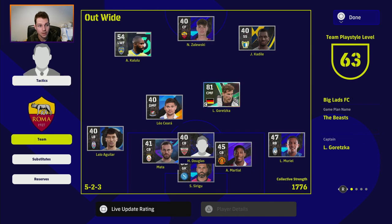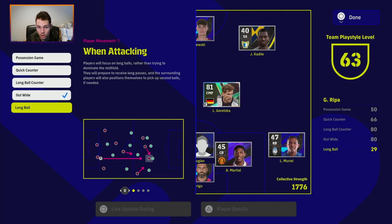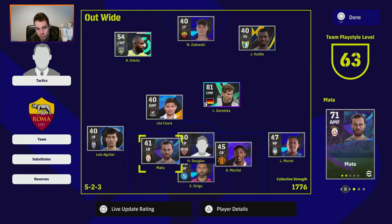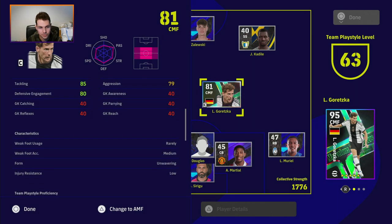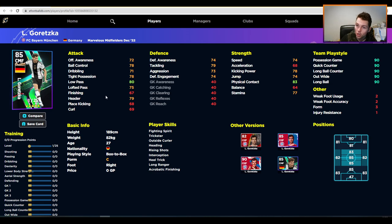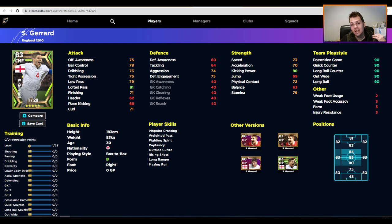You can see here that our team playstyle is currently out wide. If we switch that to long ball, because he's only got a 29 rating, the team playstyle is going to drop to 50 and our overall for Goretzka is going to go down to 54. If we put it back to out wide, we're back at 81. Goretzka and all these special base players are going to have a lot of stats at 90. On eFootballDB it's a very quick way to check — special edition players, Players of the Week, legends and epics will have 90/90/90 in team playstyle.